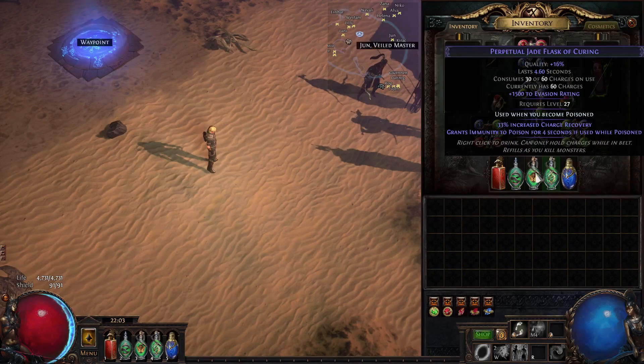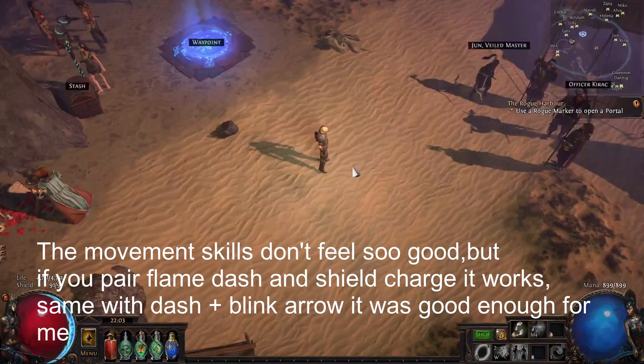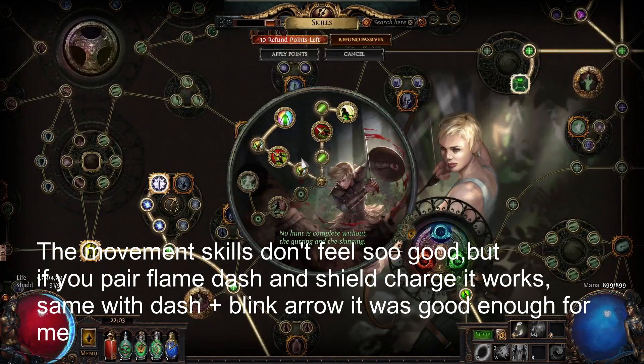The flasks are now pretty good — the charges you will have on them. Piano flask is still a thing, don't worry. Zoom zoom builds are actually still a thing. I played this build, it's very zoom zoom. I played int stacker, it's very zoom zoom and all that kind of stuff.